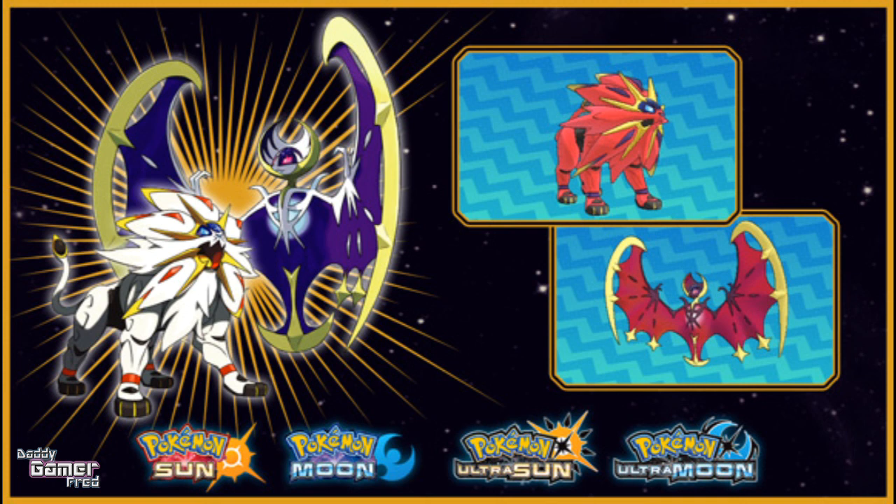I did a video a while back on the Target distribution when they released shiny Eevee and shiny Pikachu for Pokemon Let's Go Pikachu and Let's Go Eevee respectively. I GPS spoofed my phone, told it that it was at Target, and boom — it opened up the codes for those shiny Pokemon. I was able to receive a shiny Eevee and shiny Pikachu within my games pretty easily. I'm hoping that's the same case for shiny Lunala and shiny Solgaleo. The blood red color on both of these shinies is so dope.